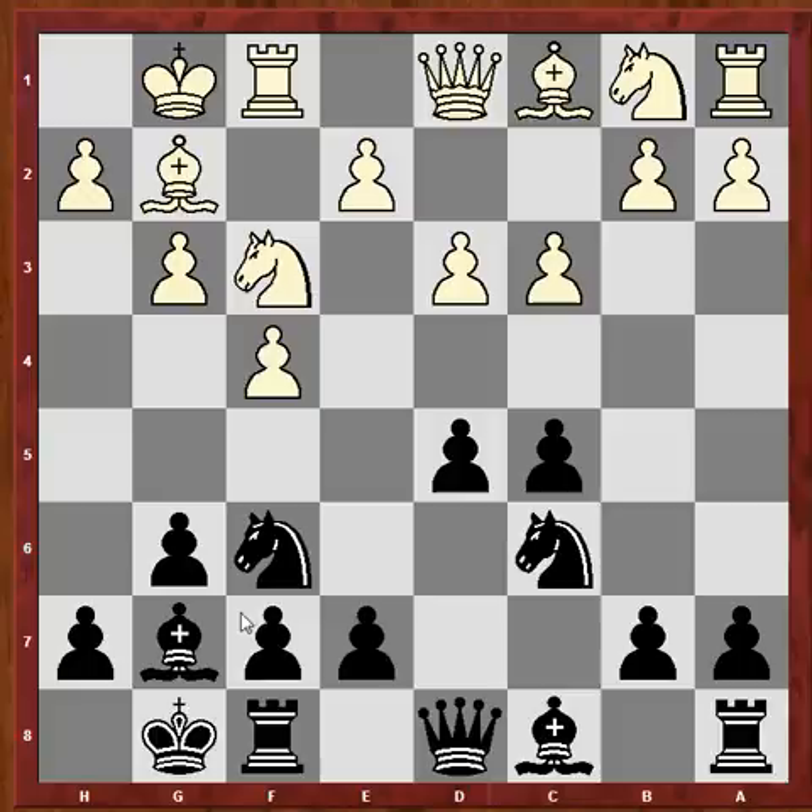The plan would be to play on the queenside. You can take your rook to b8, getting out indirectly of the long diagonal of the bishop.